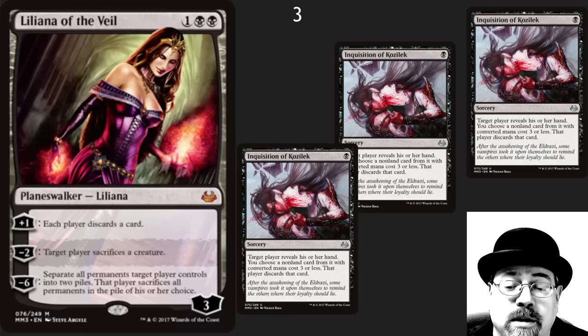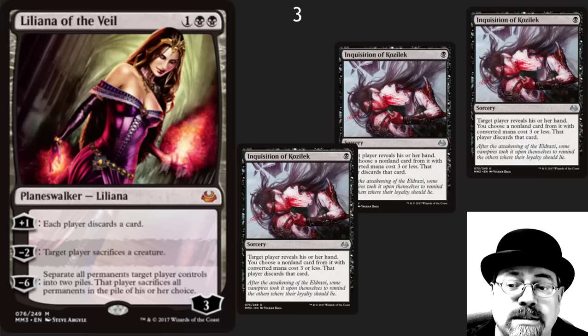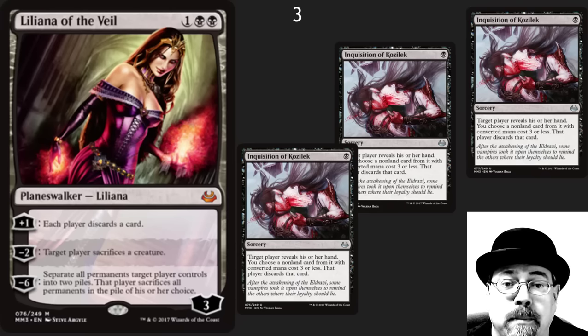Another callout on the uncommons: Inquisition of Kozilek at uncommon. This card has become more popular than Thoughtseize in Modern. Seeing it back at uncommon is going to help it in the market significantly. Very, very happy about this reprint.